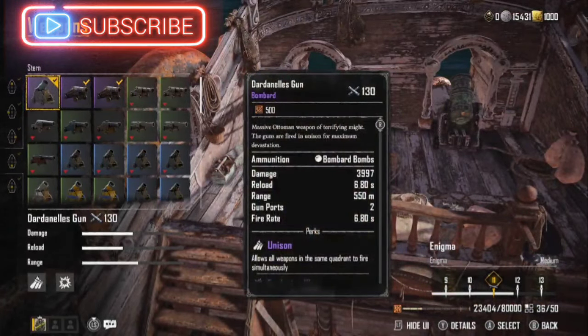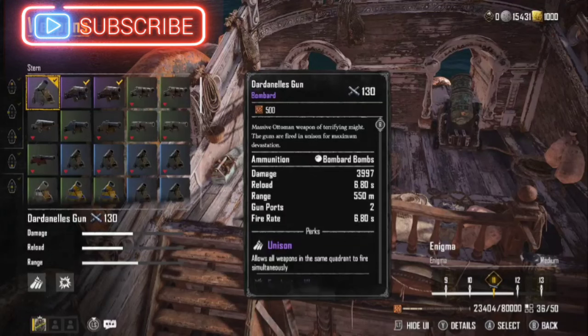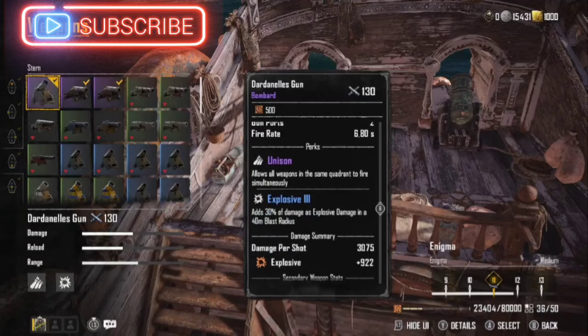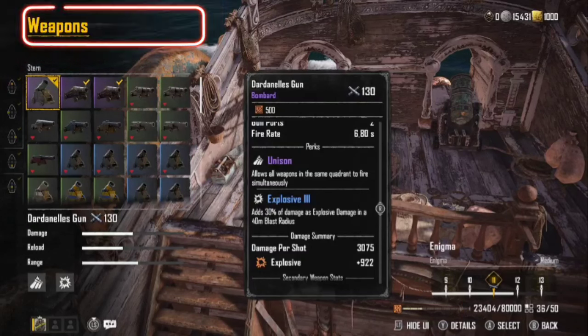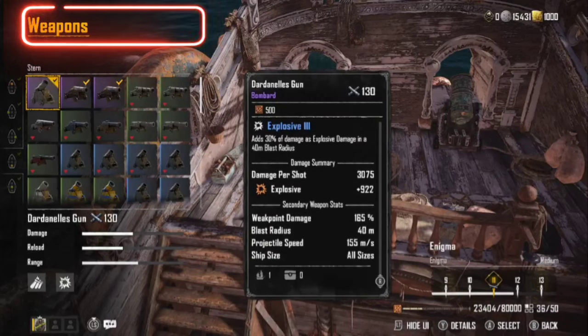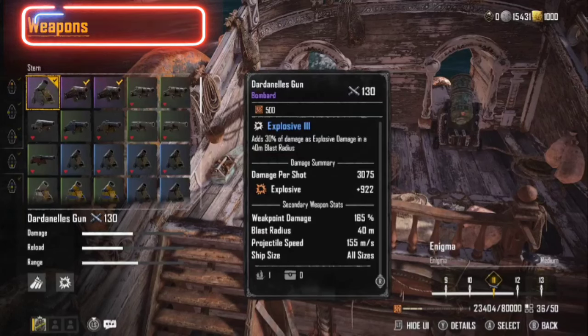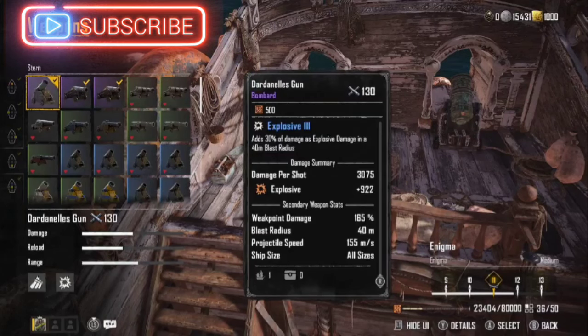On the rear, I decided to go with a Darnellis gun, mainly because it's got such a powerful shot. I wanted to try something new — it's got great explosive damage. It adds 30% damage of explosion damage in a 30-meter blast radius. These are just some lethal rounds. I don't run them on my sandbuck because they don't give that blaze effect.